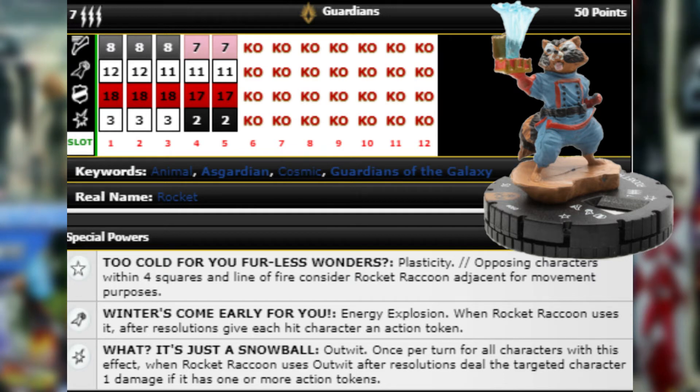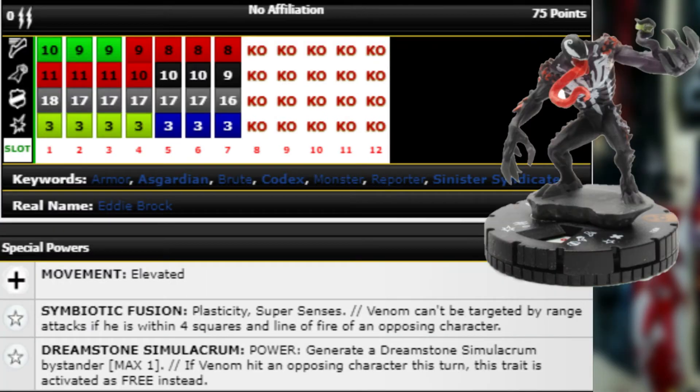Moving on, next we have number 61 Venom at 75 points — a pretty average looking Venom dial, from what I'd like to see in a Venom more often. 10 movement Charge, 11 attack Blades, 18 Invulnerable, three damage with Exploit Weakness, and later on he gets Flurry, Steal Energy, and Shape Change. He's got improved movement elevated and the new Symbiotic Fusion trait.